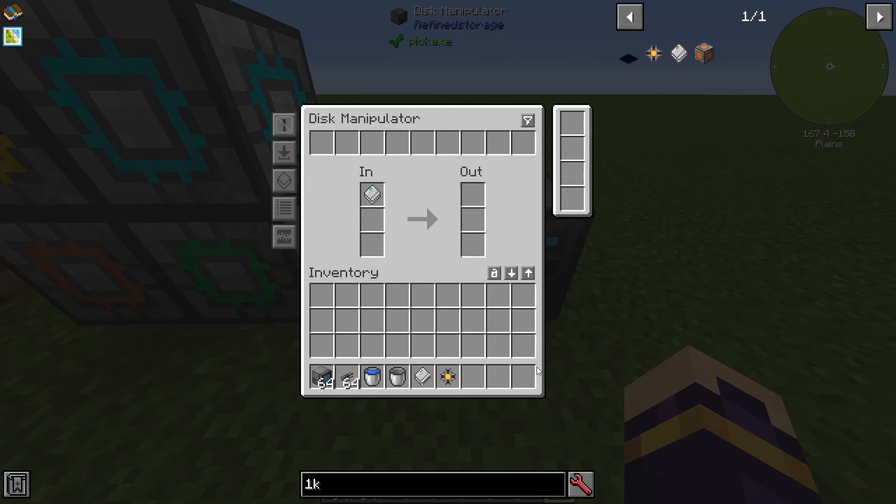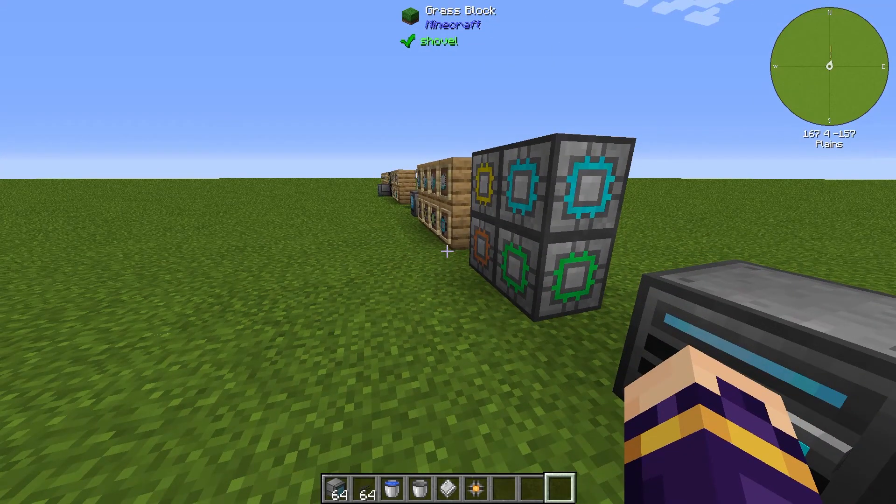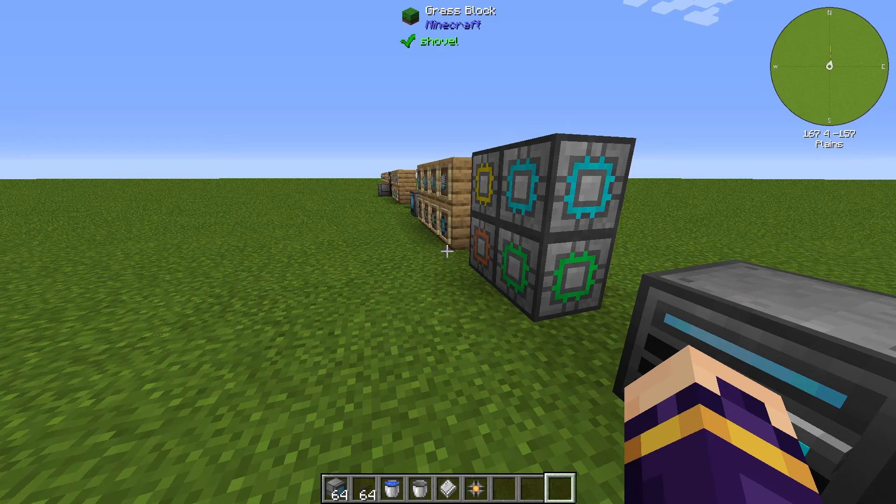That is the beauty of Refined Storage — you can do so many different things with it. That covers all of the basics for storage in Refined Storage and getting started. In the next video, we're going to be looking at transferring items in and out of the system without doing it manually, and auto-crafting. I hope you guys are excited to see that — I've got lots to show you. But for now, this has been your boy Bored Student IRL. Thank you very much for coming to my video.